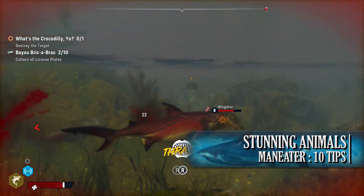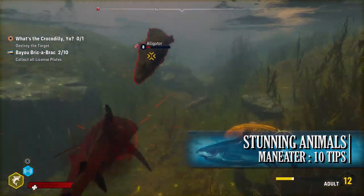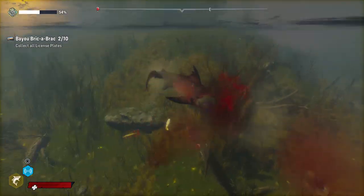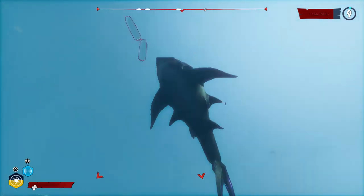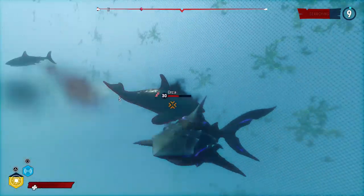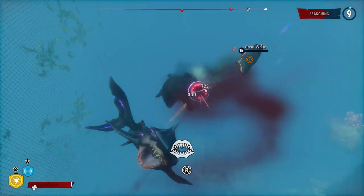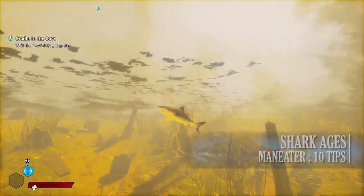The next tip is that you can stun sea creatures with other sea creatures. I learned this when taking on the first apex alligator. Normally when fighting an apex creature, they're accompanied by smaller sea creatures. These smaller creatures can be grabbed and thrashed, then comboed into the tail whip to whiplash them into the bigger creature or apex, stunning both and leaving them open for you to attack. This definitely helps when taking on some of the bosses in the game.